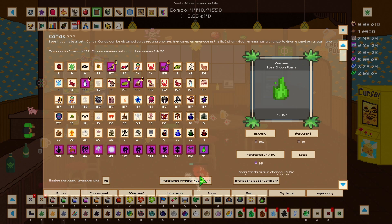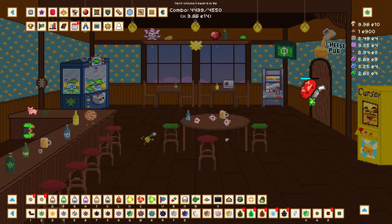So one of my new focuses is going to be farming that green flame boss to max out my card storages, so I can get the most amount of damage and do a couple of cycles of green flame to get as much damage as I can and hopefully be able to beat the next boss. That is going to be my plan for the next week.